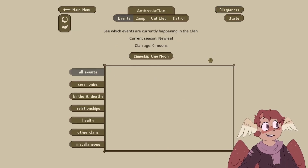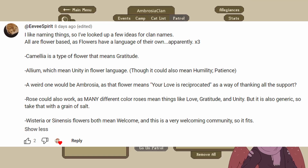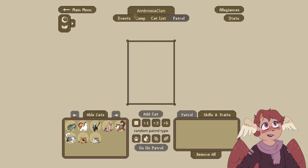I also want to mention that the clan name was suggested by Eevee Spirit on YouTube. They gave me about six different ideas for names, so I actually went ahead and used the other names for the bordering clans. So all of our clans were named by Eevee Spirit, which I think is super cool that we even got somebody to help us with the clan name.